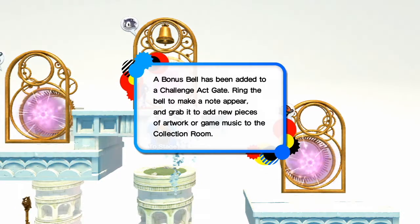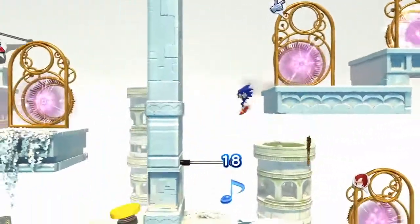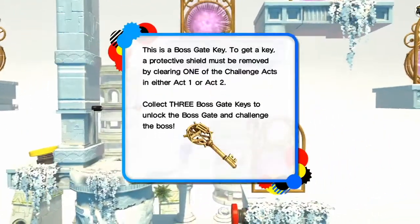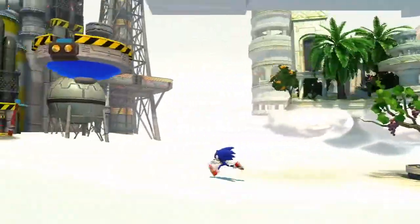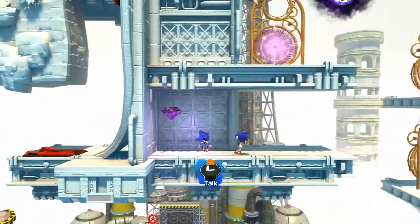A bonus bell has been added to a challenge act gate. Ring the bell to make a note appear, and grab it to add new pieces of artwork or game music to the collection room. We ring the bell and have to catch up to this little musical note to unlock something — Artwork 41 in this case. The field around this key also disappeared. This is a boss gate key. To get a key, a protective shield must be removed by clearing one of the challenge acts. We need to do challenges in Green Hill and Chemical Plant, but first I want to go over here for something special.